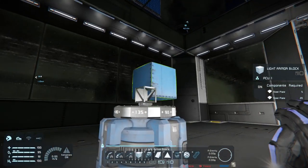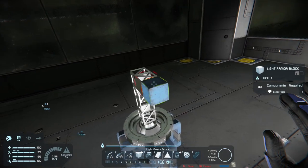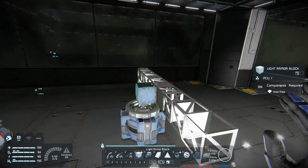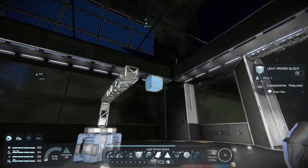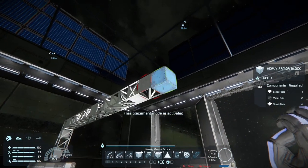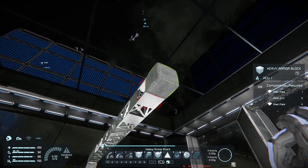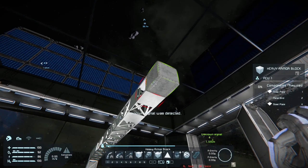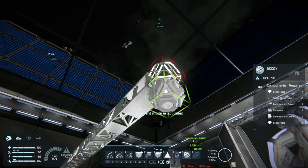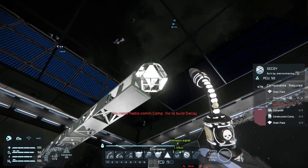We're trying to get them to target the decoys instead of us so we can slip past them and attack their freighter or main ship. I could just start out with just a decoy like this, but the decoy itself would have to be dropped along the way by another ship.